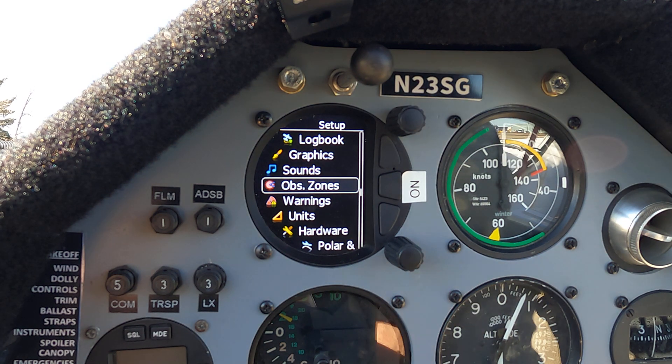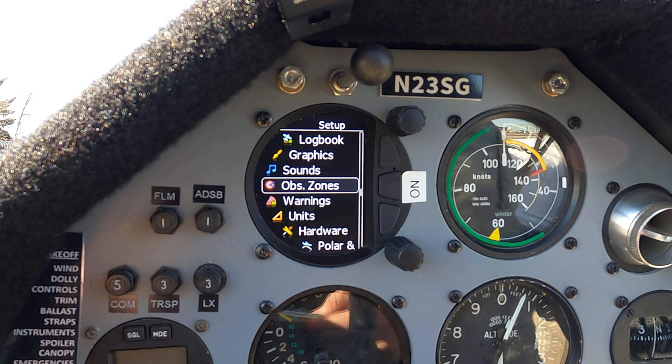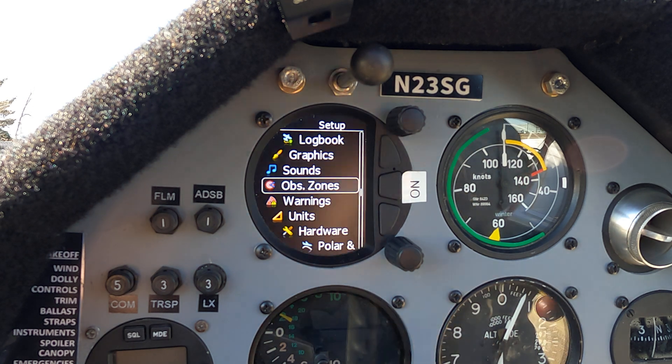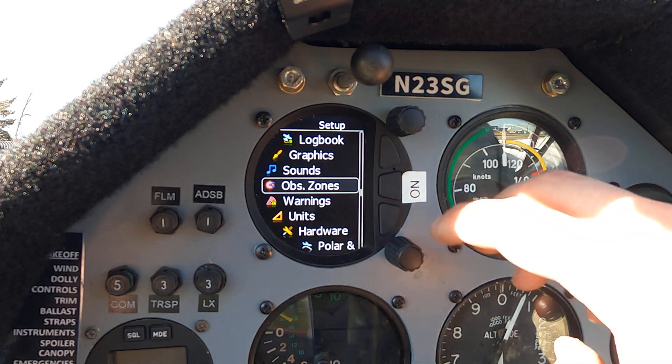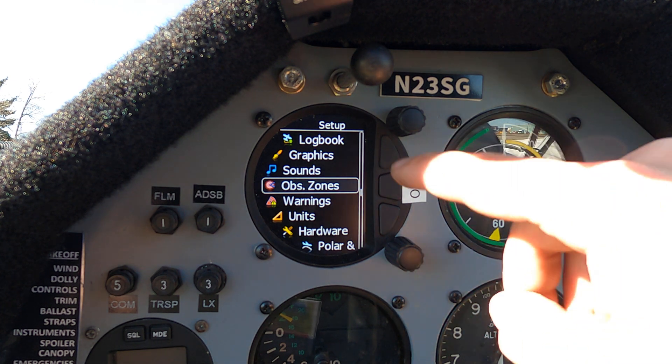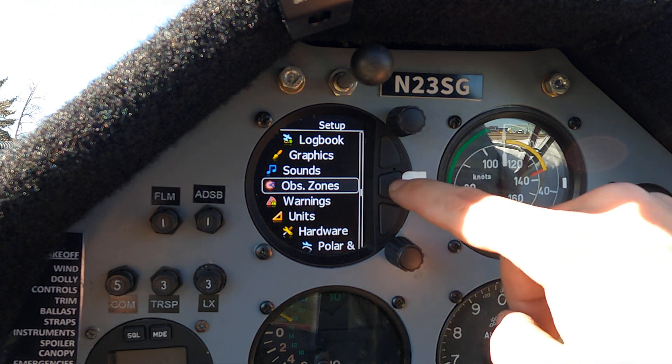I'm going to do a quick demo on how to set a task in the S100. I'll use the Proving Grounds Boulder Dash task from the cards in the shack as a demo. I've already got my pilot selected when I turned it on, and I'm in the menu here.